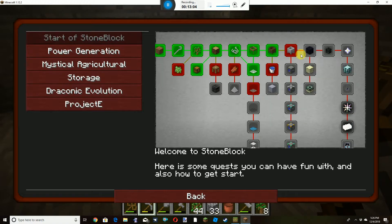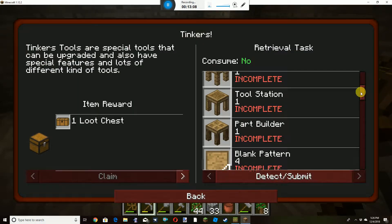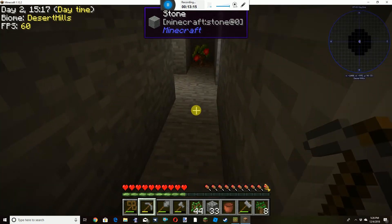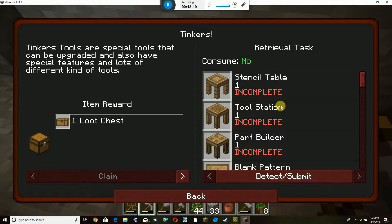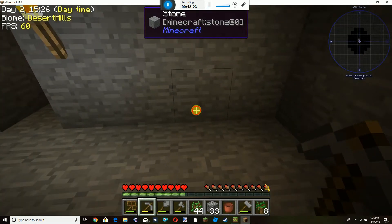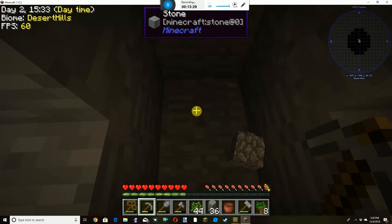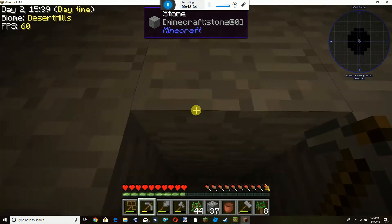Let's do some Tinkers'. We need a stencil table, a tool station, blank patterns, and so on. We have one, two, three, four, five spaces. What we could probably do is something like this.